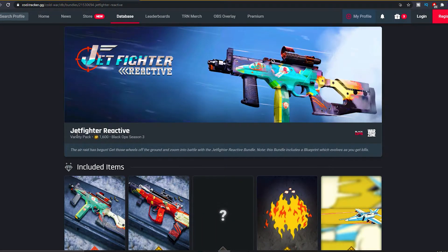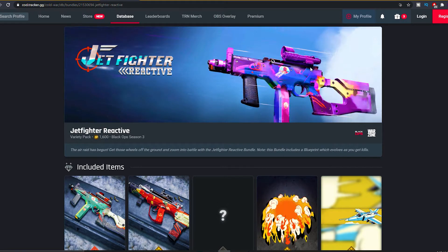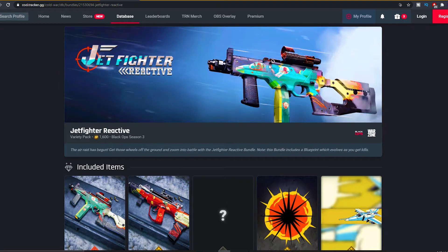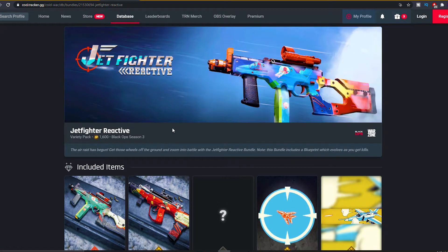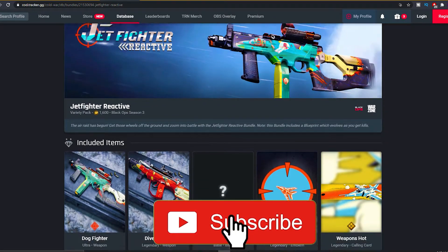We have the Jet Fighter reactive bundle. This right here is actually in the game already, so if you guys want to cop it, go into the item shop and go cop it. The Jet Fighter reactive bundle is 1600 COD points. I don't even have 1600 COD points but if I did I'd cop it, to be honest.